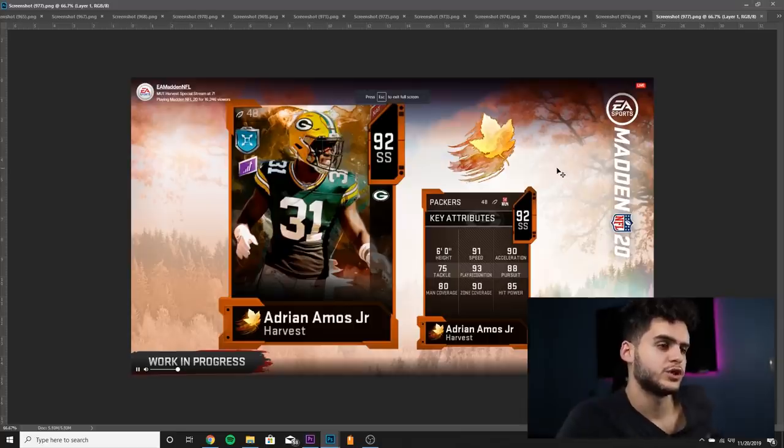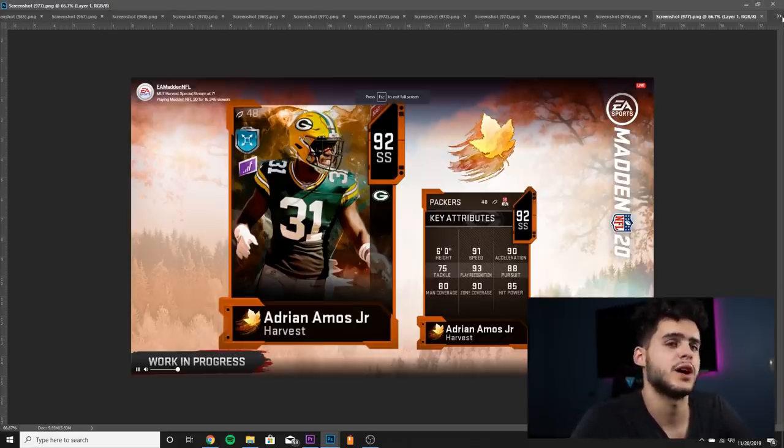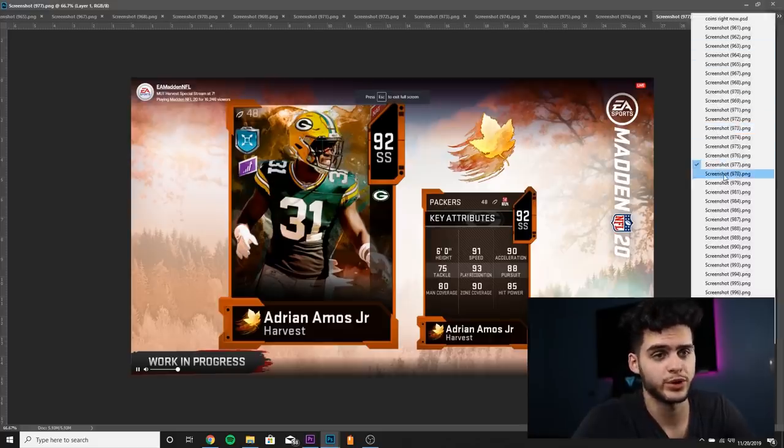Next we got Adrian Amos Jr., strong safety for the Packers — typically a good blend of everything. He has 91 speed, 90 acceleration, 93 play recognition, 88 pursuit, 80 man, 90 zone, 85 hit power. Powered up and chemmed up all the way his card is going to be a beast, but he won't be better than Tillman, which is why I would not recommend him as one of your choices.